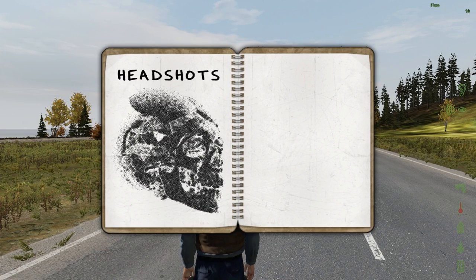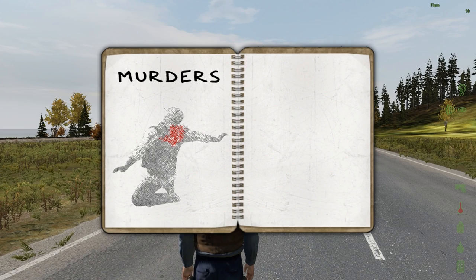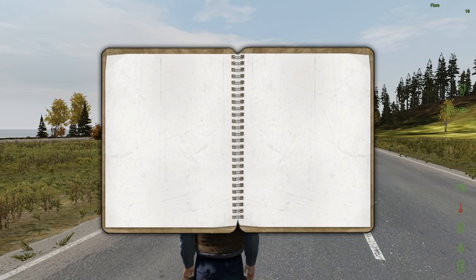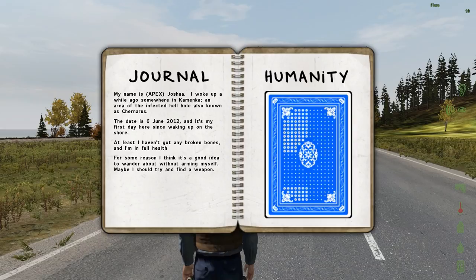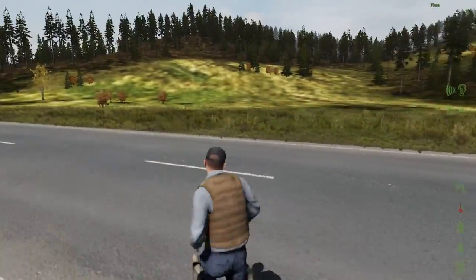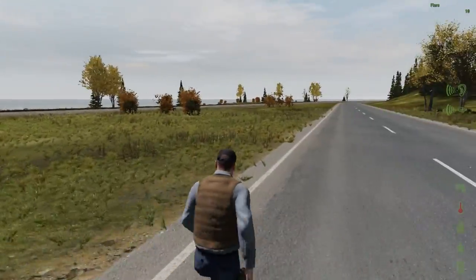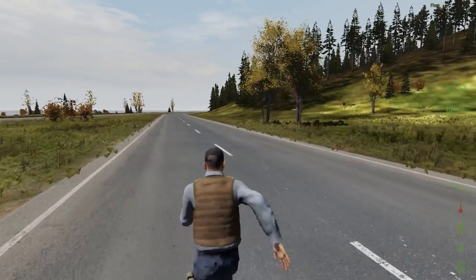The journal tells me how many zombies I've killed, how many headshots I've gotten, how many bandits I've killed, how many people I've murdered. I can switch back through the pages by left clicking. There's a blank page too - I'm sure it'll become more filled out as I progress. I also kind of notice better frames, so maybe they did fix some FPS issues.